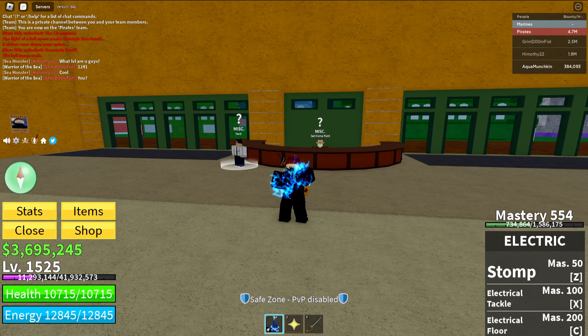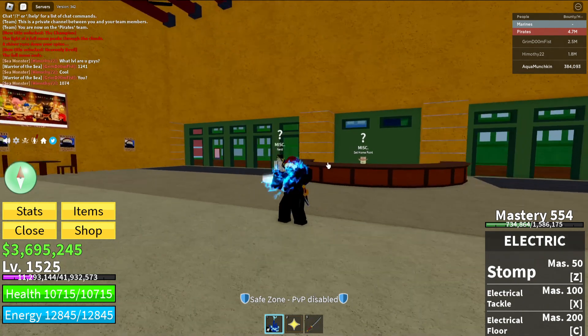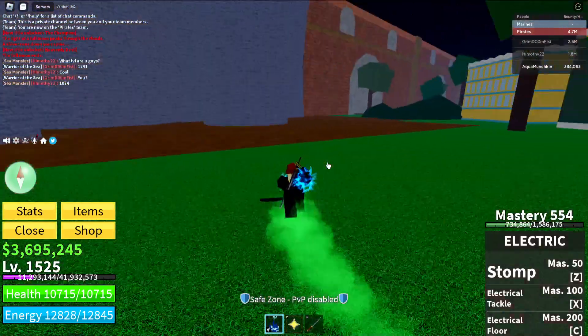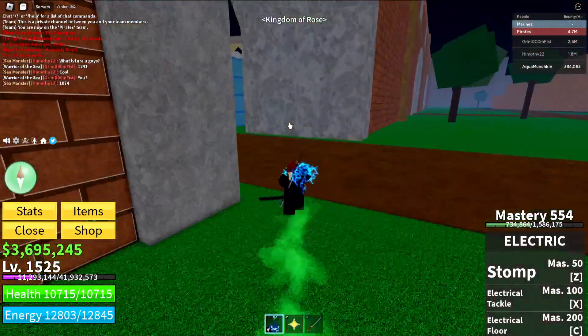Yo, what's up guys? Today I'll be showcasing you guys how to access the Dirt Sea. So we have to do a quest. If you hit level 1500, it should tell you to go to the Coliseum. So that's what we're going to be doing — we're going to go to the Coliseum.